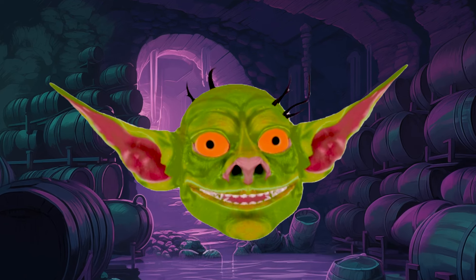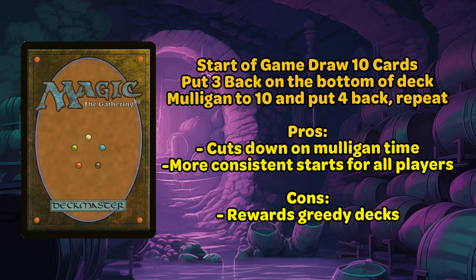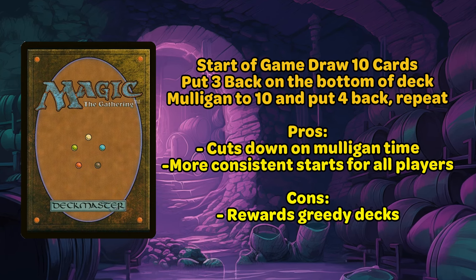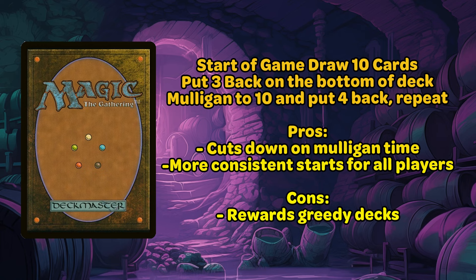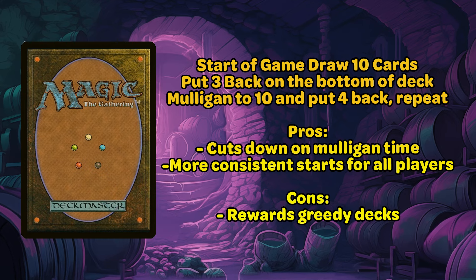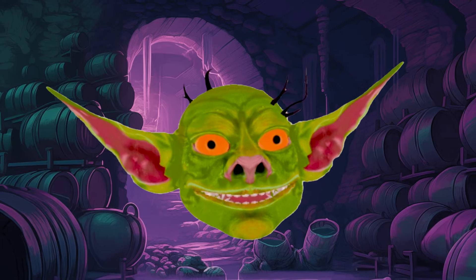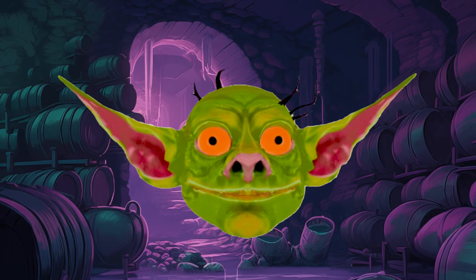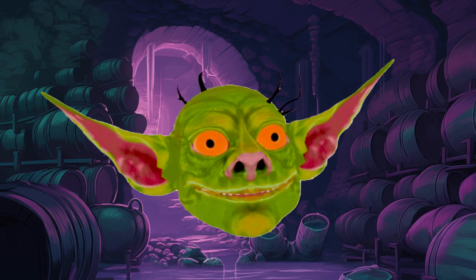Here are a few rules I like to suggest. I've heard this called the Boston Mulligan: each player starts the game by drawing 10 cards instead of 7 and puts 3 back on the bottom. This helps cut down on mulliganing time and makes it more likely that each player has a playable hand. One pitfall is that it does tend to reward greedier deck building, so it's best if people aren't building their decks with this in mind. I also prefer to just not track commander damage if no one's trying to abuse that rule — it's just another thing to keep track of. What are some of the house rules you like? Drop me a comment and let me know.